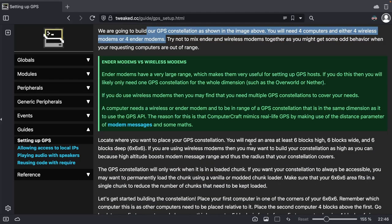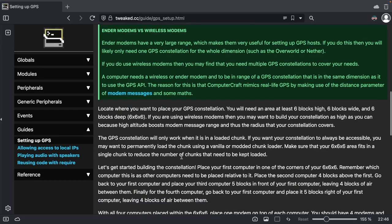Locate where you want to place the GPS constellation. You need at least six blocks high, six wide, and six deep. If you're using ender modems they can be as high as you want, so we don't really need to worry about that. The GPS constellation will only work if it's in a loaded chunk. If you want the constellation to always be accessible, you want to permanently load the chunk with a chunk loader and make sure the six by six area fits in a single chunk.